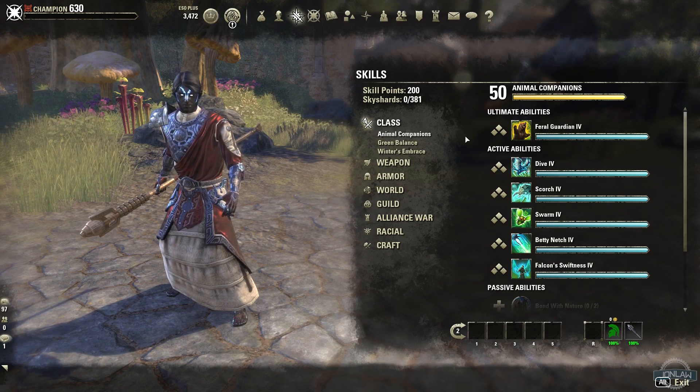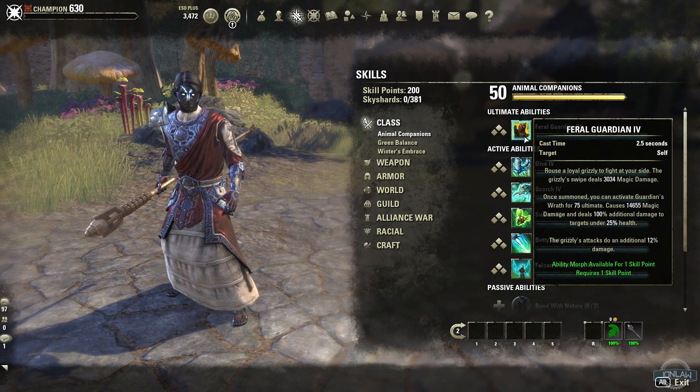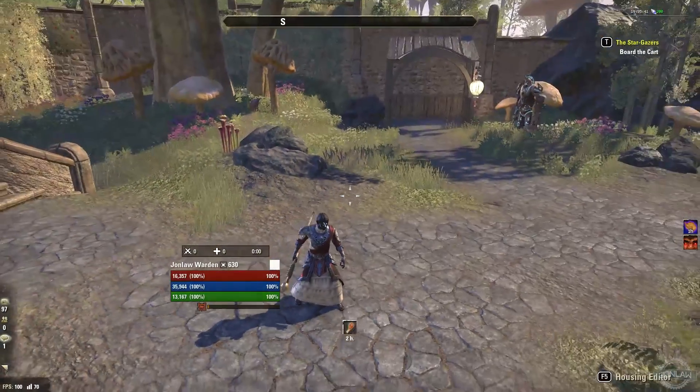Let's start off with the Animal Companions skill line and talk about everything. The Feral Guardian is your ultimate — the bear. Everyone knows what this is from the trailers, so let's show you what it is.